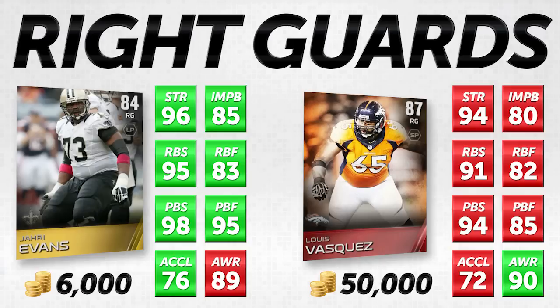Jari Evans is absolutely one of the best budget cards you can find in this entire game. If you take both of them and put one over at the other guard position, you're going to have a beastly duo at your guards. You are going to make a ton of people upset that you're only spending 7,500 coins between the two of them, whereas they're spending 110,000 on their guards. It's not even close. I absolutely love these cards.